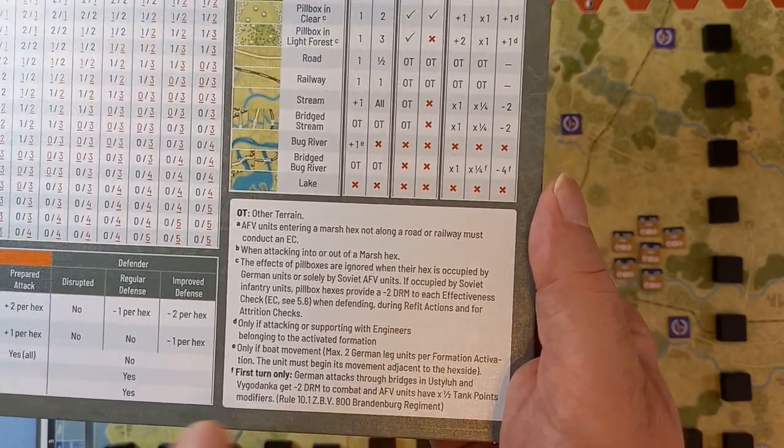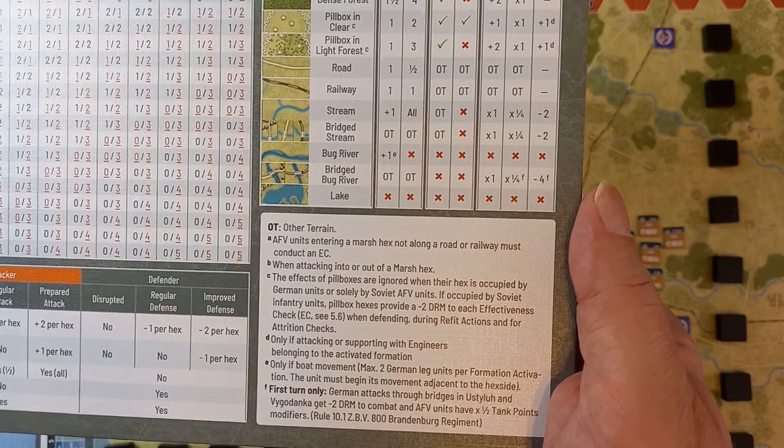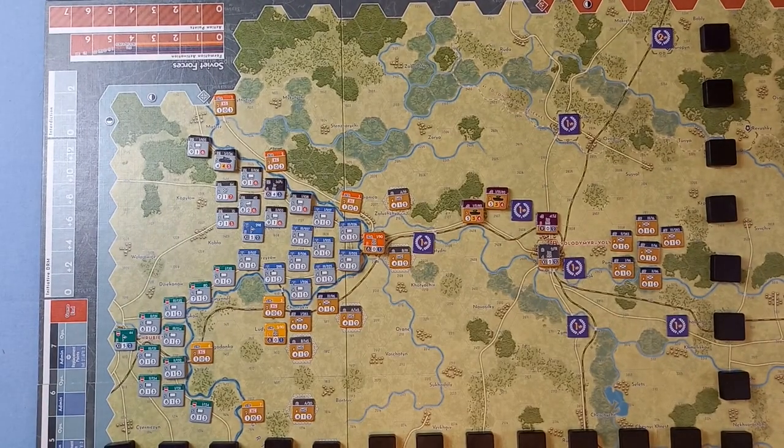At those bridge hexes in the first turn only, there's a minus two DRM to combat and armoured fighting vehicles get half tank points, instead of the normal minus four DRM and quarter tank points shown on the terrain effects chart. So I think we'll do an attack across this bridge here first, and see if we can start pushing forward. First, we find out how many action points that German formation has.